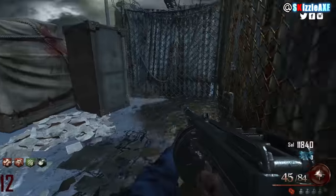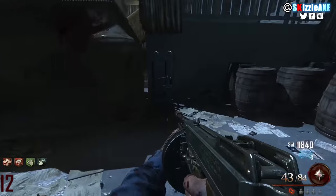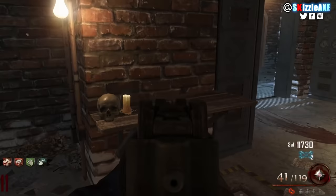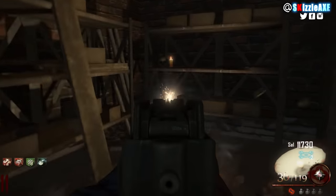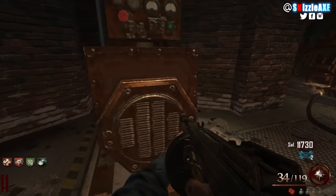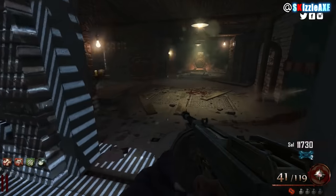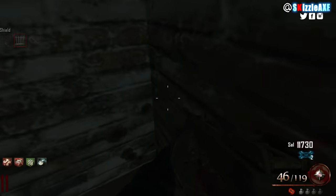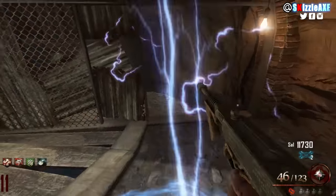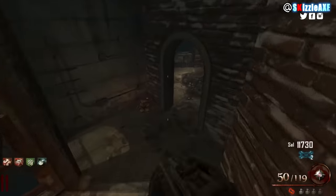Now let's move on to the shield parts. The first one is right here and you can basically pick it up while opening the map and doing the easter egg steps. The next one will be in the room where you need to shock the 3 generators — you can see where I'm shooting, that's where it'll be. The last part is just outside in the corner, either where you go to collect the ropes part or up in the corner around there. You can build the shield anywhere you want, but I recommend building it in the cafeteria because that's a good training room.